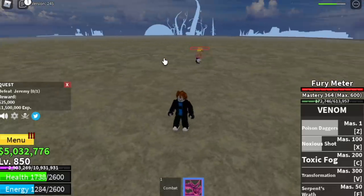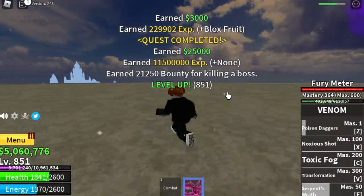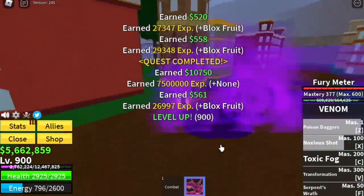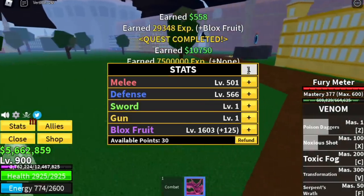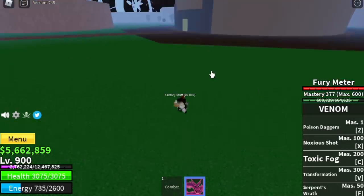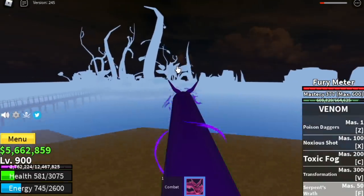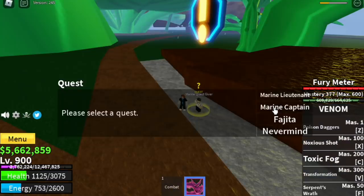Every time Diamond spawns, you can go back and defeat him. Once you reach level 900, do a stat check first: Melee 500, Defense 566, Blox Fruit 1.6. One more tip — if you want to travel, make sure to get damage because the lower the HP, the Serpent's Wrath is faster. So next target island is the green zone, and we're gonna start with the marine captains.